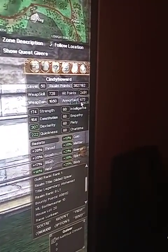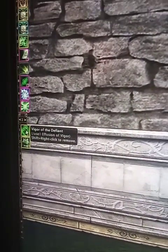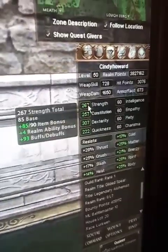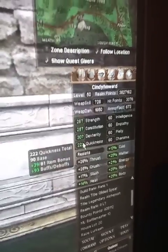My base armor factor without any buffs is 673. With about 17 more seconds remaining, I'll be able to use the Vigor of the Defiant from my Effusion of Vigor. And as you see, I get the full plus 93 to both of those stats — strength and constitution — just like dexterity and quickness. And like I said, these are group buffs.